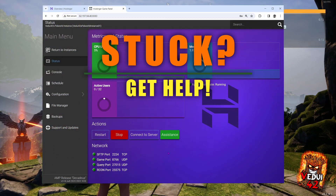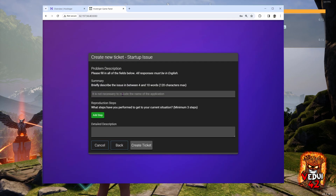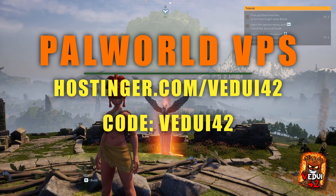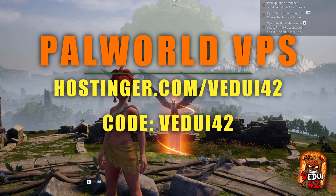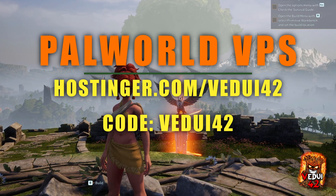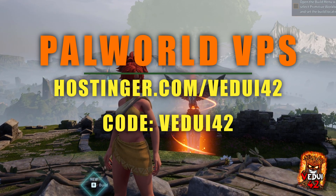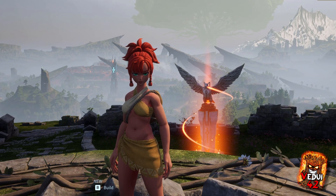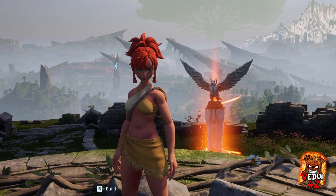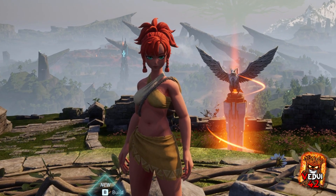If you ever run into issues, you can click the assistance button, choose the category, describe it with a detailed description, and you can create a ticket. I've now walked you through how to navigate to hostinger.com/videov42 to get your own rented virtual private server, installing the Palworld game server on it, and configuring it ready for gameplay. Make sure you click the link in the description when you order, and use the videov42 discount code for even better value. I hope you've enjoyed this guide. Why not share the guide with others who are also looking to set up a Palworld server and help them out too. See you in the next video, friends!